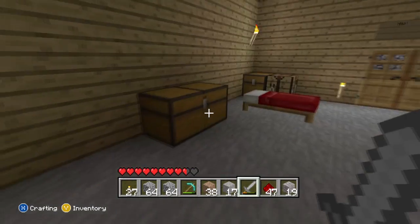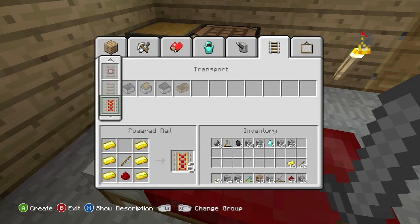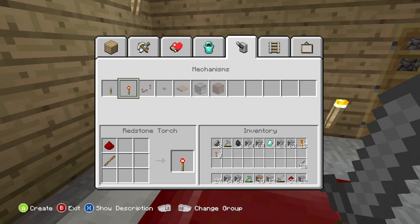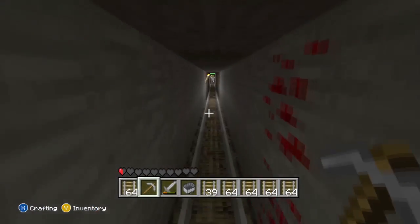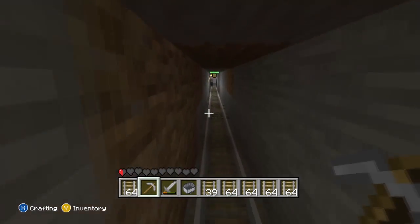If you want to make some powered rails, which will help out a lot during this process, you'll need some gold. I have 16 ingots and that managed to make me about 12 powered rails. You'll also need to make some redstone torches for them to actually power the rails, so I made 12 redstone torches using redstone.